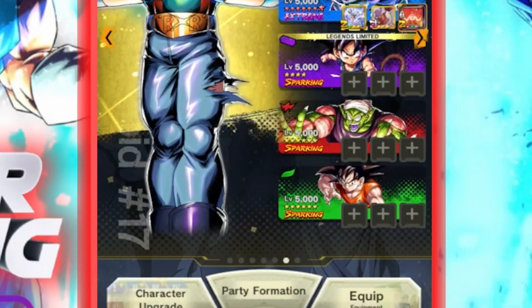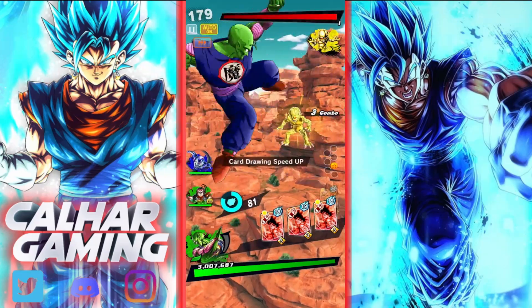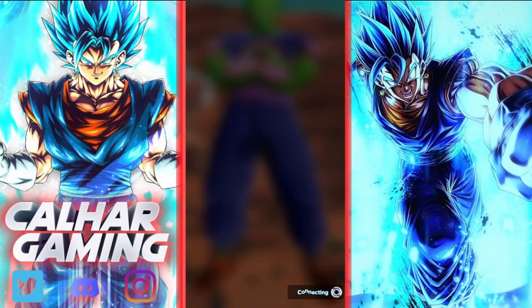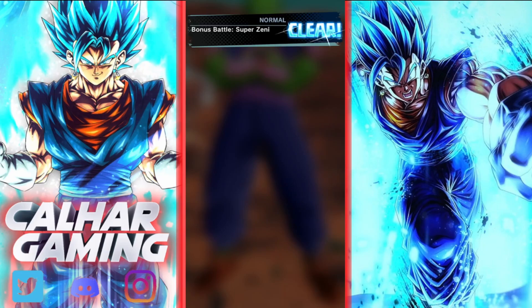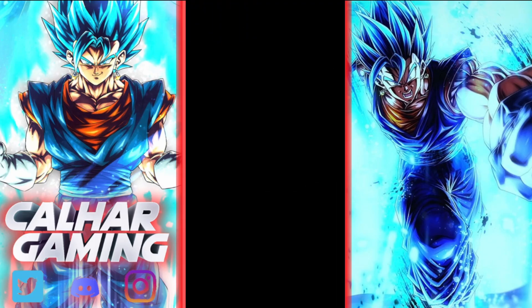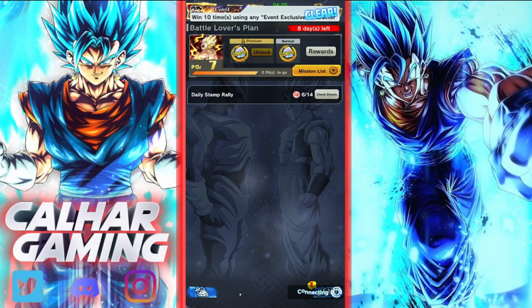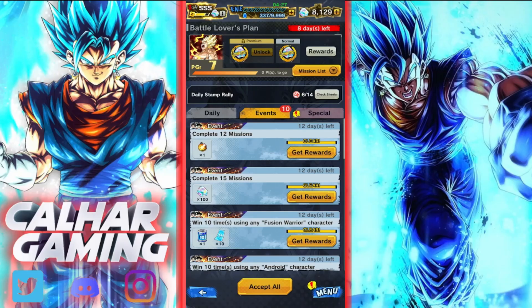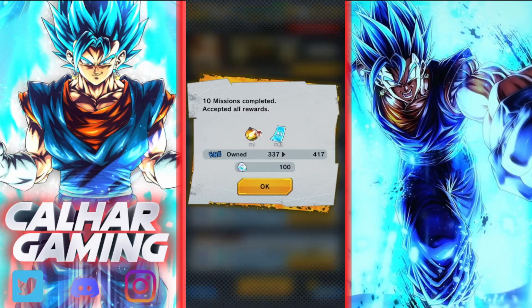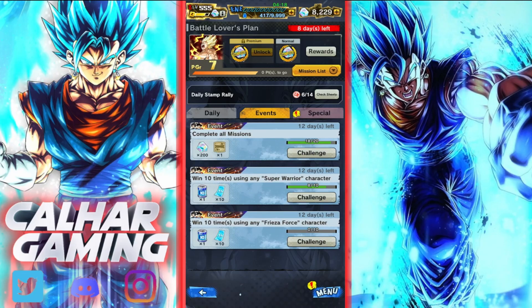Jumping into another match with Team 2 on auto at fastest speed, starting with Demon King Piccolo. Just rematch 10 times to hit all those missions, then collect the rewards. Once again we get multi-Z power, Chrono Crystals, skip tickets, and energy.